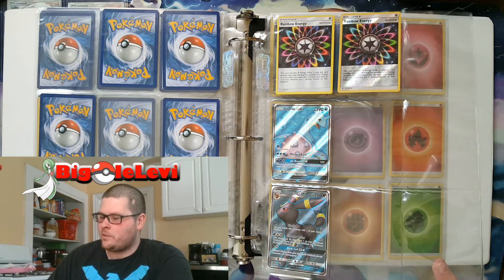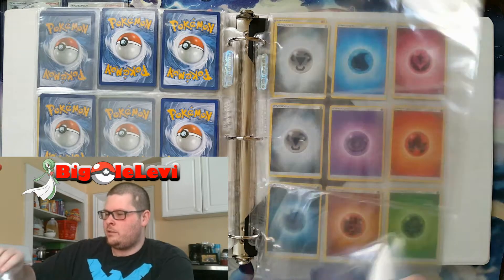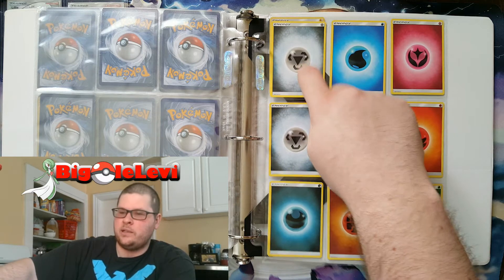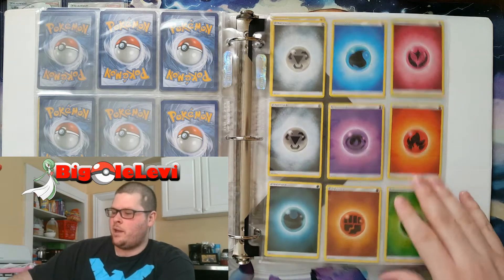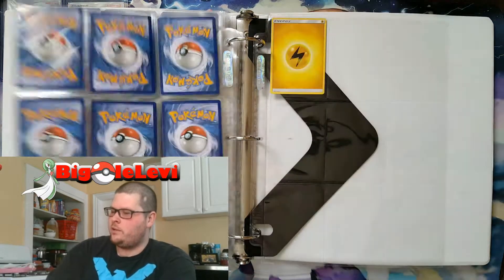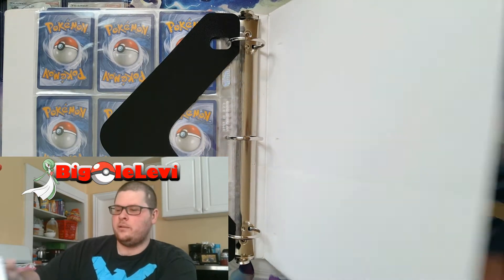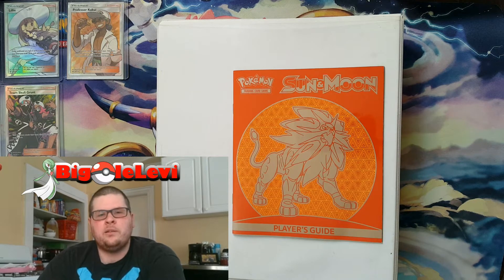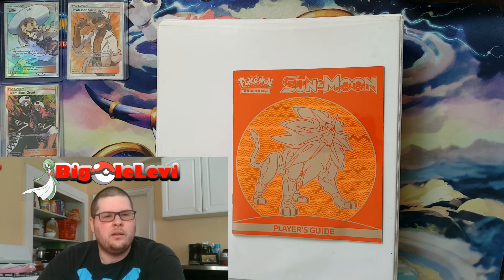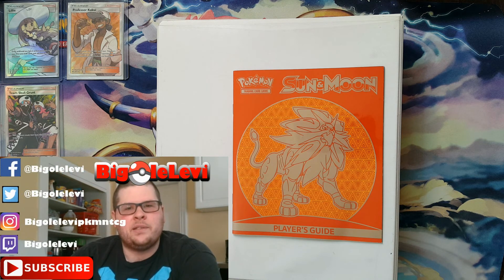Here are the full art Pokemon I have — I got the Lapras with the trainer Steven, and I pulled the Umbreon in my booster box. Here's the placeholder for the secret rare Metal Energy and the secret rare Psychic Energy, and then one of every type of energy in the set. I know this hasn't been the greatest video ever, but it was just something I thought would be fun. Thanks for watching — please subscribe, leave a like, and follow me on Instagram, Twitter, or Facebook. Until next time, I'll see you later, goodbye!